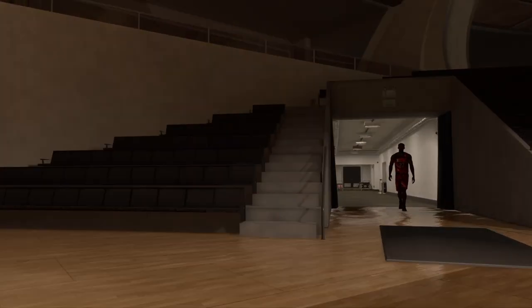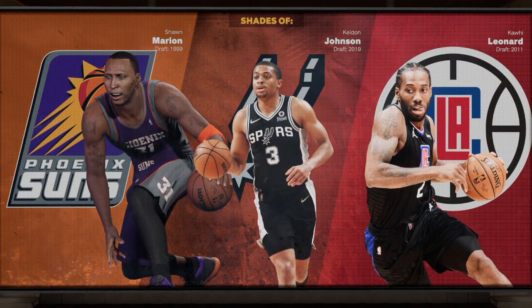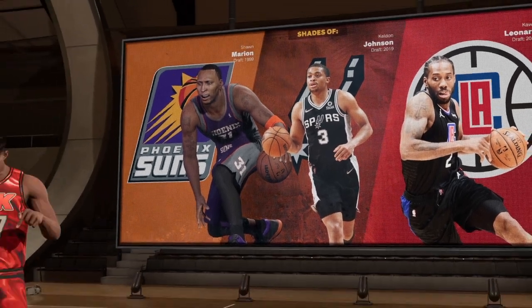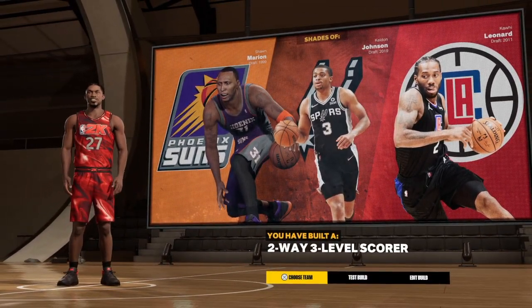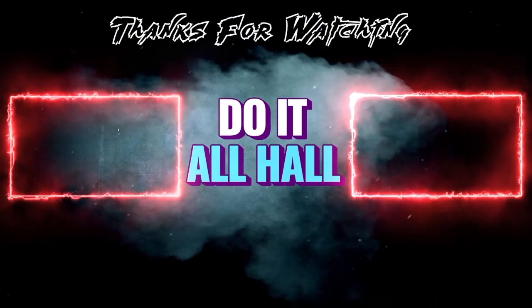Are you ready? I do not clickbait. We do have shades of Sean Murray, Keldon Johnson, and Kawhi Leonard. Keldon Johnson might be a good defender — he keeps popping up. And we have the two-way three-level scorer. That's the build!